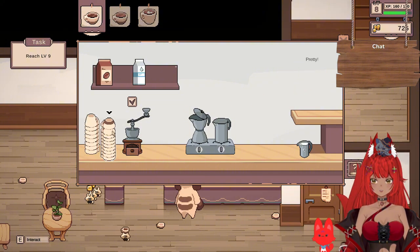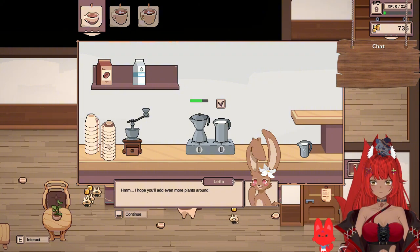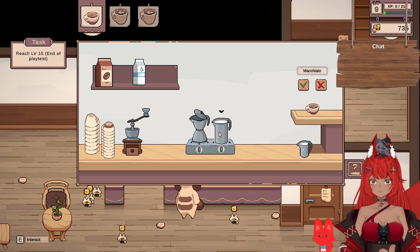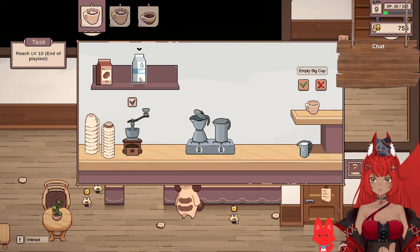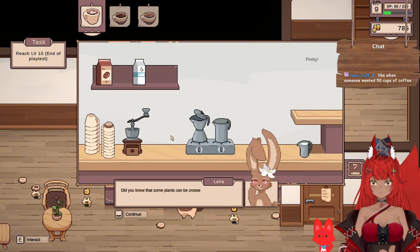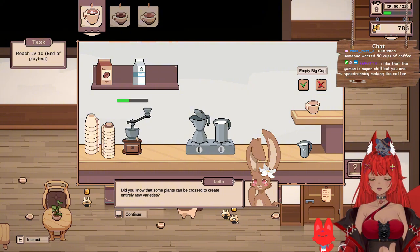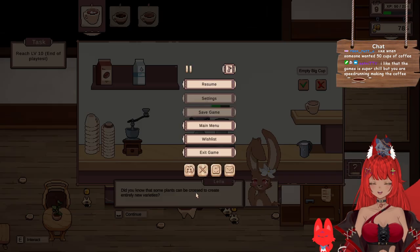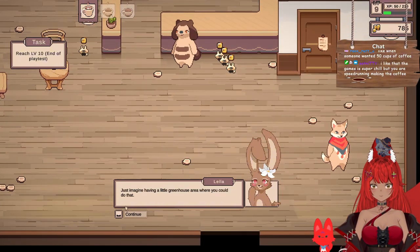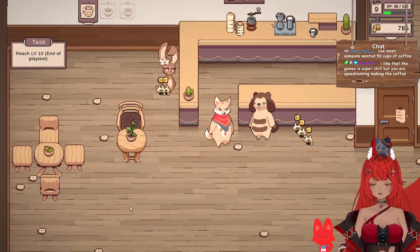Makes sense. Latte, espresso. 'I hope you'll add even more plants around.' I will — there's never enough. Reach level 10 — end of playtest. At least it tells you. The beginning is more like lore but I like the concept a lot. I'm speedrunning making coffee — wait, I'm not, I'm just chilling. 'You know, some plants can be—' Oh my god, look at all the coffee cups around! Imagine having a little greenhouse area — 'it might be too early to talk about that, but I'd be happy to set up for you in the future.' Wait, we get a greenhouse later? Look at all the coffee cups — can y'all not do that to my place?